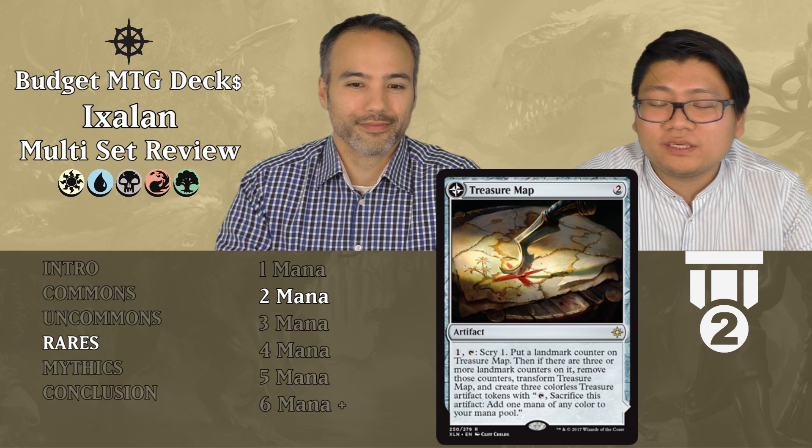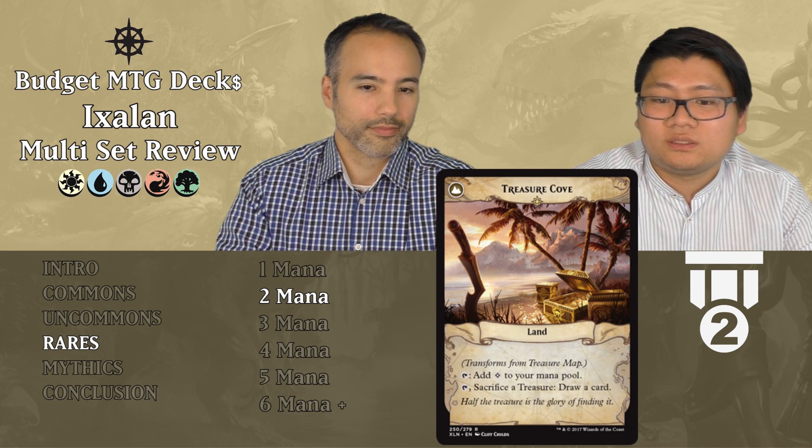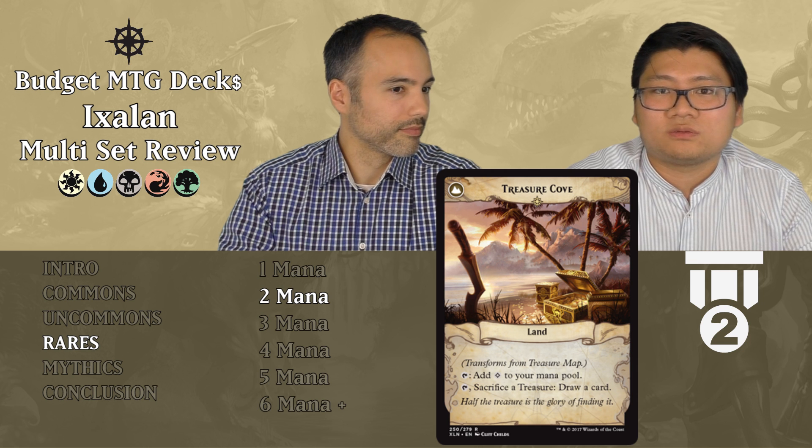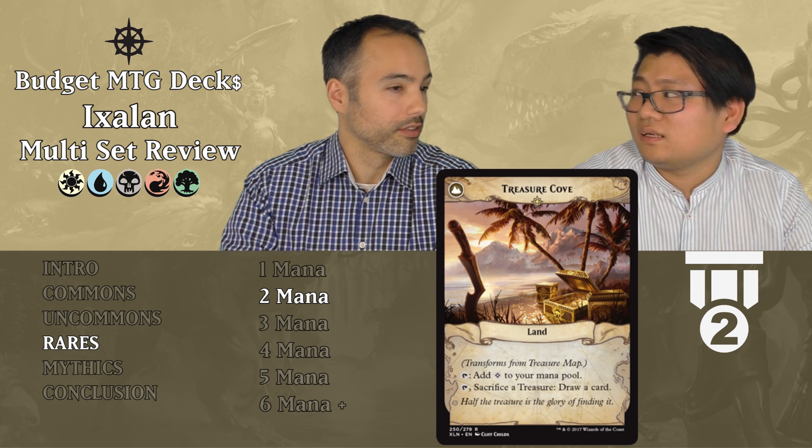Treasure Map costs two mana. For one mana and tapping it, put a landmark counter on Treasure Map. When there are three or more landmark counters on it, remove those counters and transform it, also creating three colorless Treasure artifact tokens. It transforms into Treasure Cove — a land that taps for colorless, and you can sacrifice a treasure to draw a card. For two mana you can scry repeatedly, then you get three treasures and a land that draws cards. Tier two — always include it.